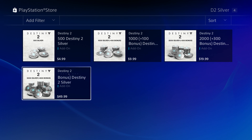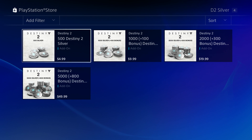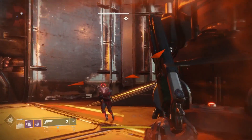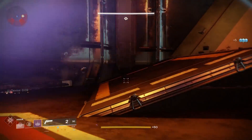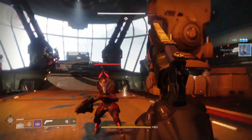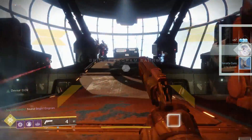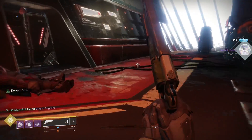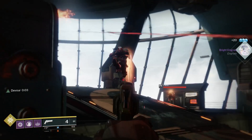If you don't have the extra cash, or you just don't feel like paying money to get an engram, there are a few options available to you. The first option is to simply continue leveling up beyond level 20. Unlike the first Destiny game, where players were rewarded with Motes of Light, players will actually earn a Bright Engram in Destiny 2. This means every time you reach a new level, you'll be rewarded with a Bright Engram.